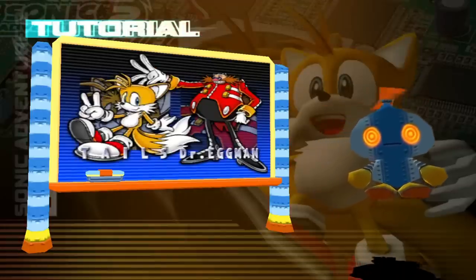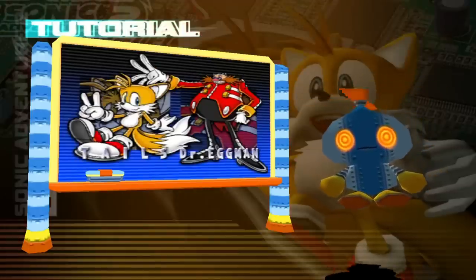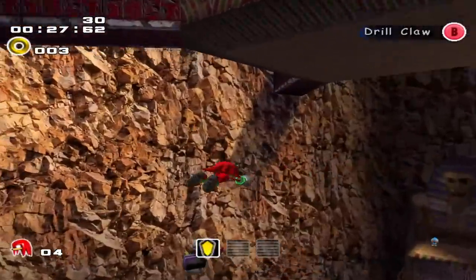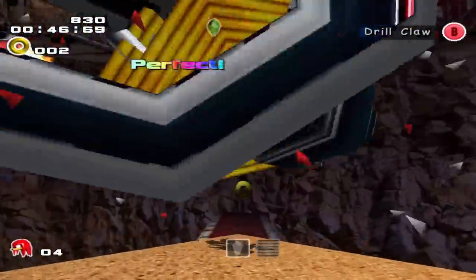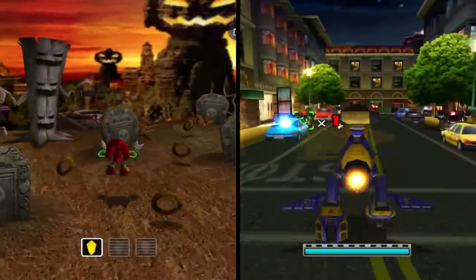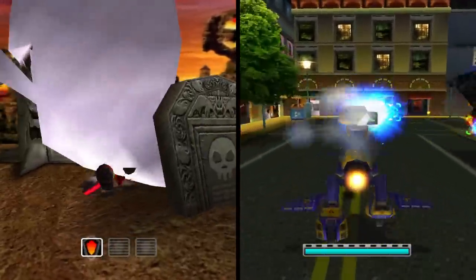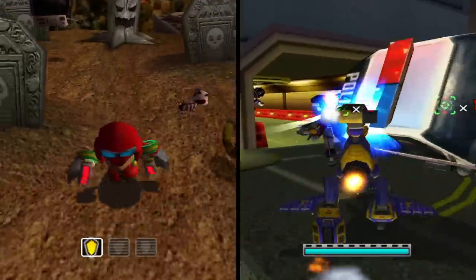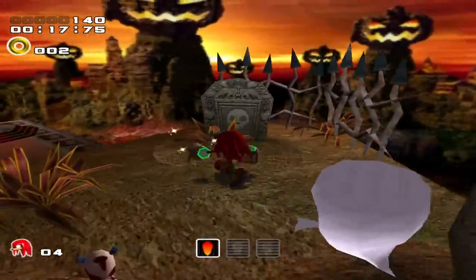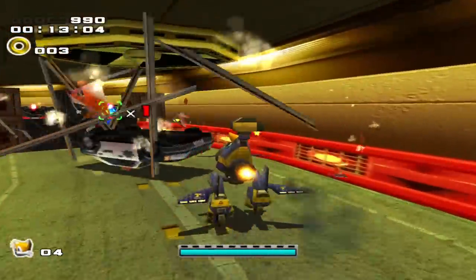The treasure hunting and mech stages from Sonic Adventure 2 fall victim to this fix as well, with players forced to poke around every inch of Knuckles' levels trying to find hidden gems, and having to control Tails' sluggish mech. While there's definitely fun to be had with both forms of gameplay, there's no doubt that their existence served as a huge weight off the developers' backs, since Knuckles only needs a small arena and Tails can do with tight spaces.